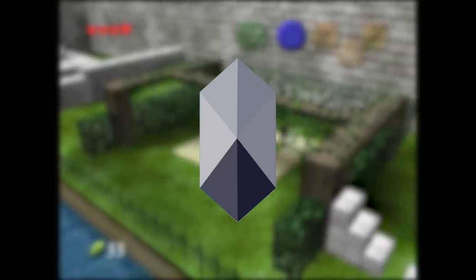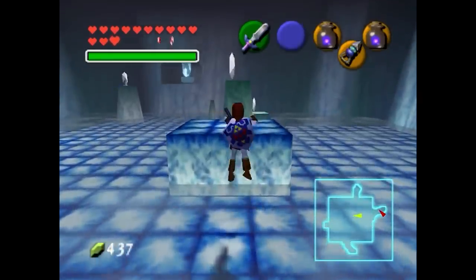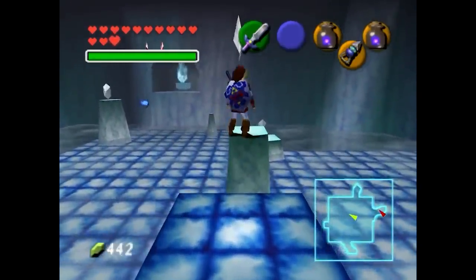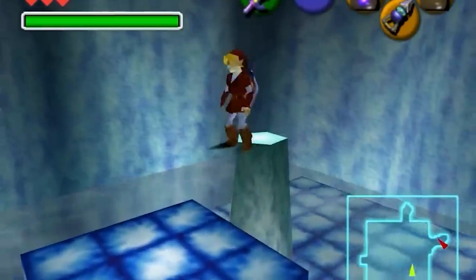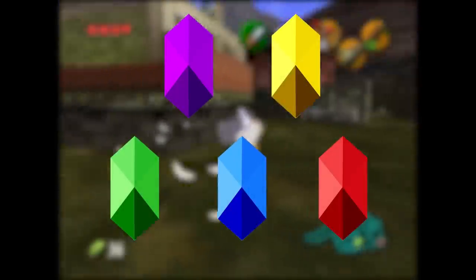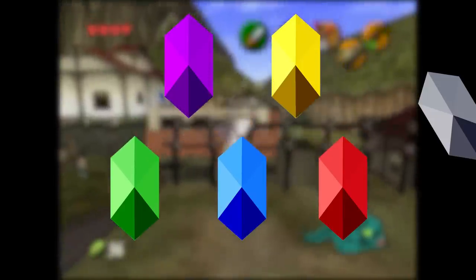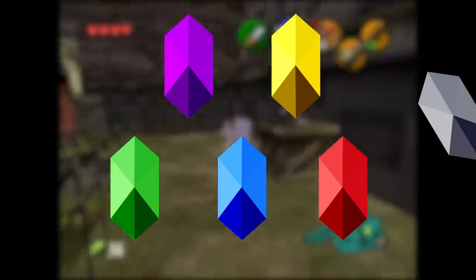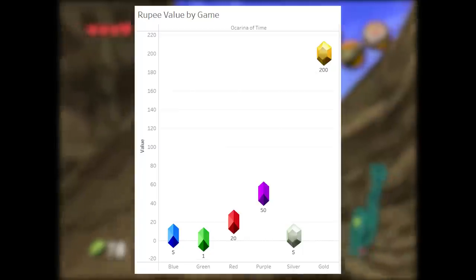The one other rupee Ocarina of Time introduces is the silver rupee. It's not obtainable through regular means — it's only used in dungeons and you collect them all to open a door or let you progress. These really shouldn't count as rupees for our list because they're just used as collectibles to solve specific puzzles, but if you notice, these silver rupees actually do give you a value of 5 rupees when you pick them up. If it looks like a rupee and it spins like a rupee — you get my point. Ocarina of Time is where rupees really started to feel like they had concrete values, with the rupee family color wheel doubling in size over the course of a single game.